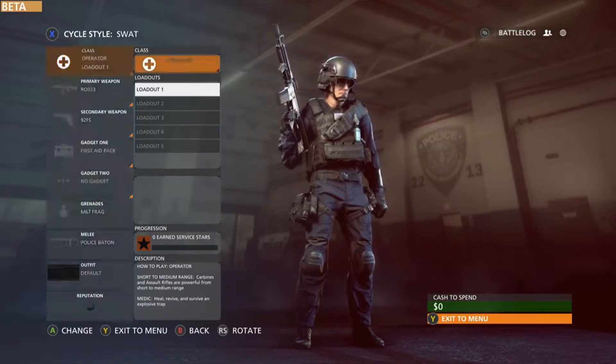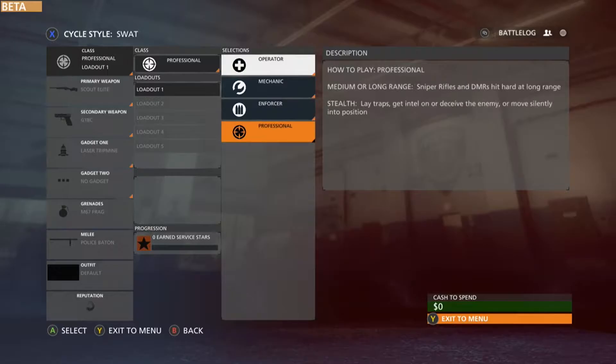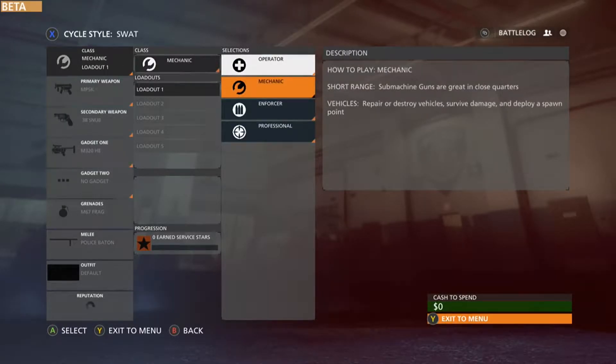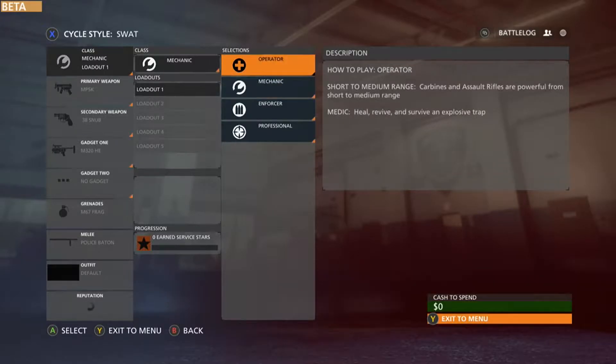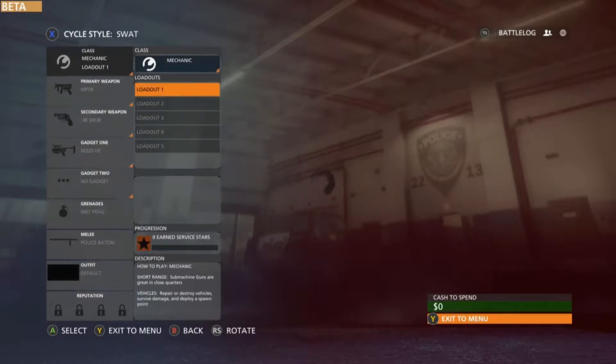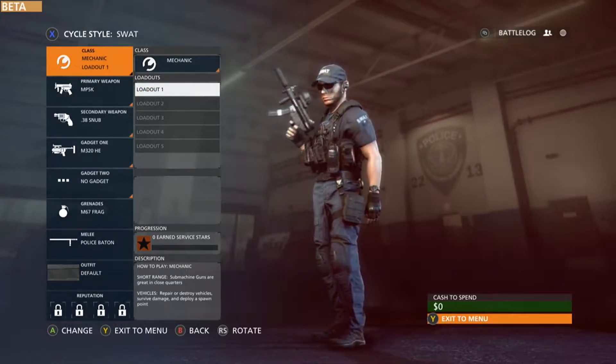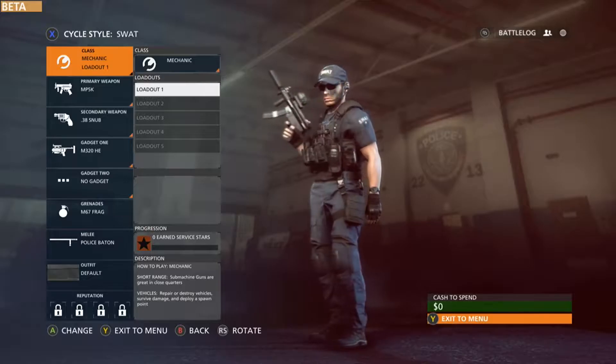So class: operator. Can we change it up a little bit? The professional has sniper rifles, shotguns, submachine guns — that's my forte. Carbines, assault rifles... let's go with machine gunner.